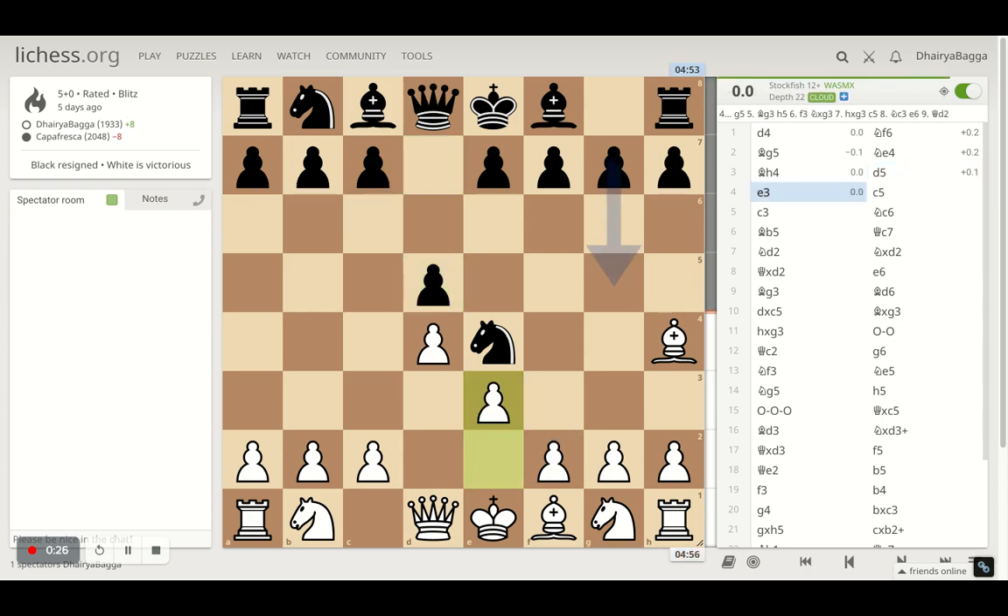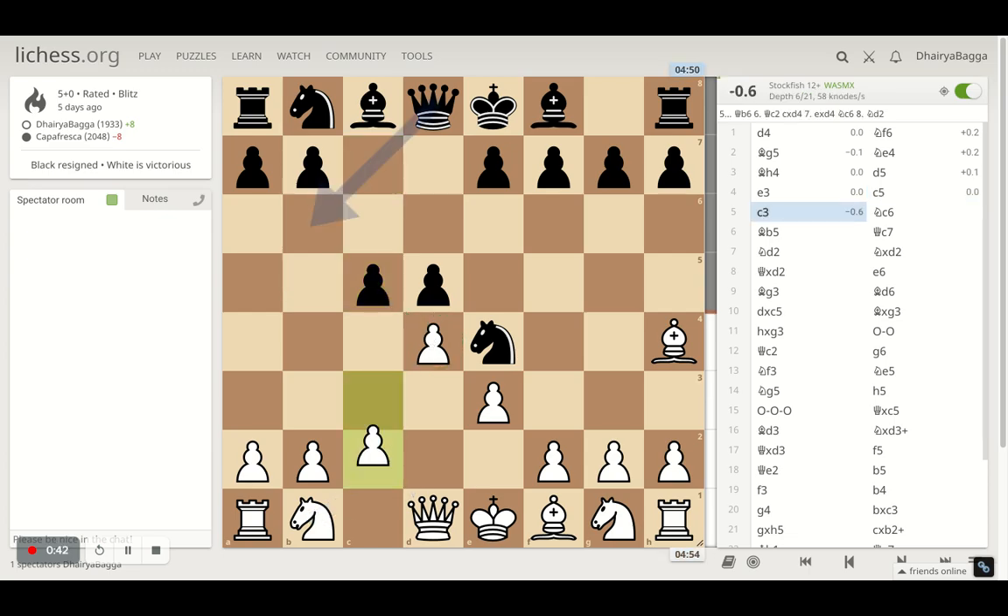Here my opponent plays g5 and pawn to e3, just trying to consolidate the center. Here my opponent responds with c5, trying to break open the c5 early or maybe trying to take control of the center both ways. It looks good for white to be doing that straight away.